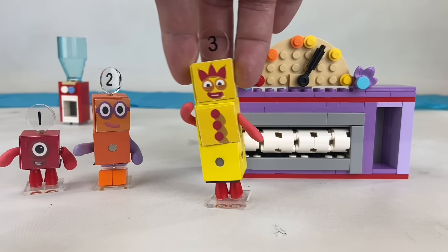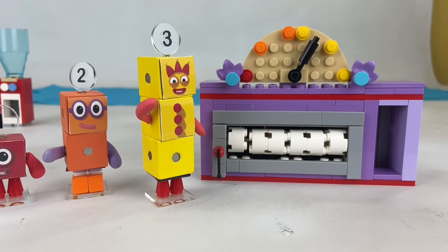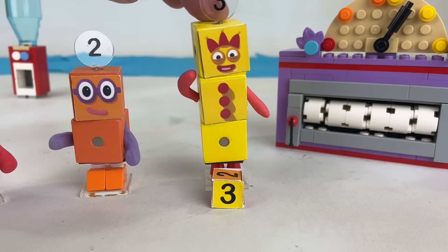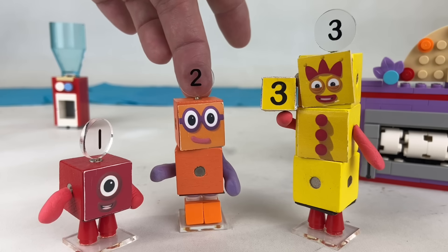Let's start the machine again. Take one space. Now take another. Two spaces each — two ones, two twos, and two threes. Now everyone has the same. That's fair.